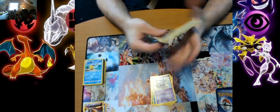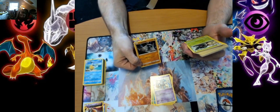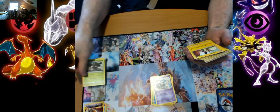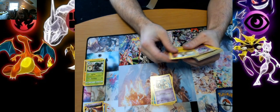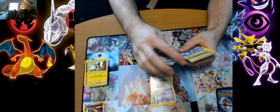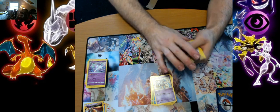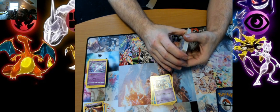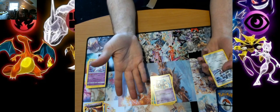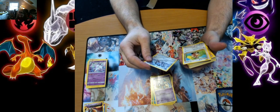Moving on. We have Stonjourner, Rillaboom, Mopeko, Alolan Rapidash. That's actually the first time I've seen that card — it really threw me off. I was thinking of Espeon, and then I thought it's Alolan form so it must be Ice type, and here it is being Psychic. Why not? It's something a little weird and different I guess.